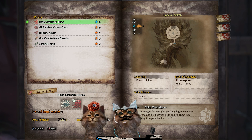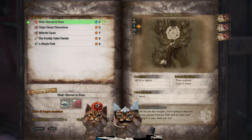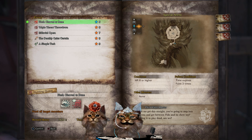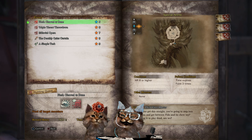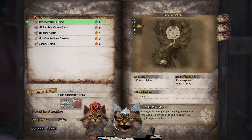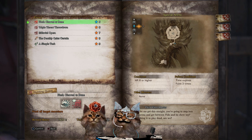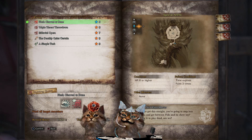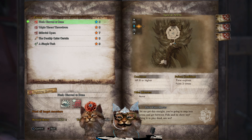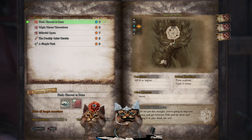First up we've got Flesh Cleaved to Bone. This is a low rank quest — really good for gear. If you're low rank and new to the game, you can get into the arena and it's fast for farming these monsters. They can't get away from you because they're in a special arena. They mostly fight one another, and because they're sharing an HP pool, they've each got a lot less HP than they would if you were fighting them solo. So you can get the gear pretty fast this way.